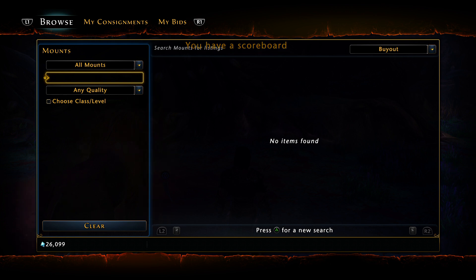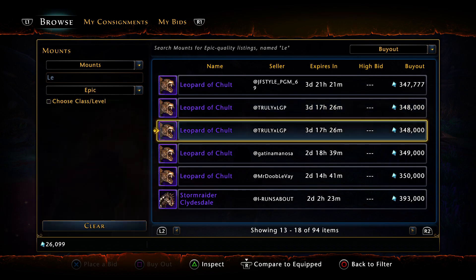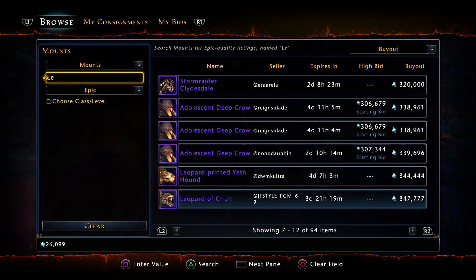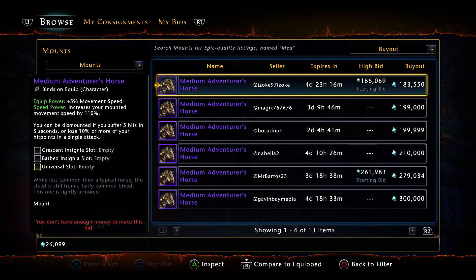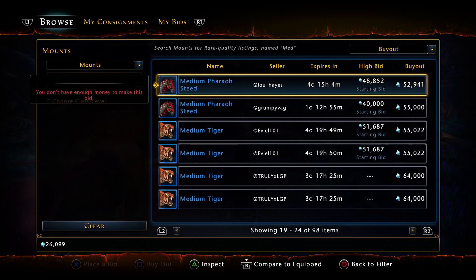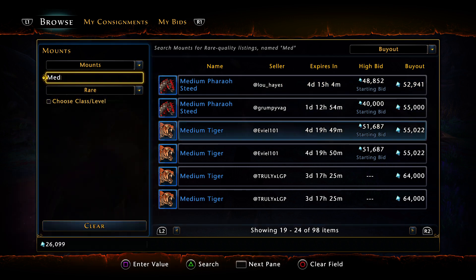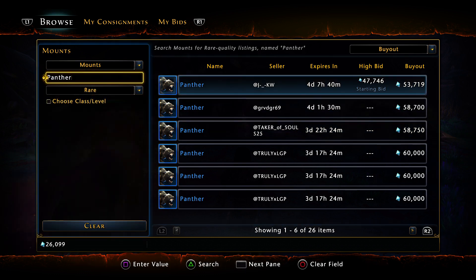Let me show you the Leopard of Chult — epic mounts. Someone actually has them up: 347,777. Now white tiger — I remember yesterday there weren't any up, which has me a bit dumbfounded. 218k right there. Medium tiger — that's from Dread Ring — 55,000, with 22,000 as the lowest. Panther should be somewhere between 20 to 30,000 usually — checking today: panther at 53,000. Market stabilizing again, that's good.